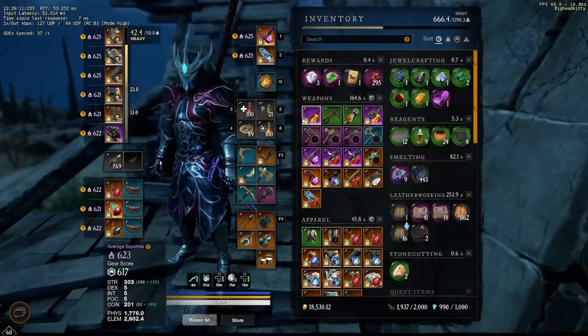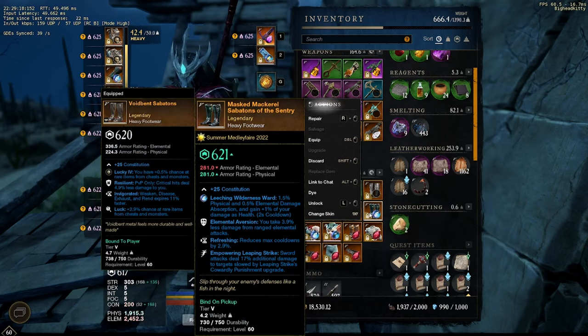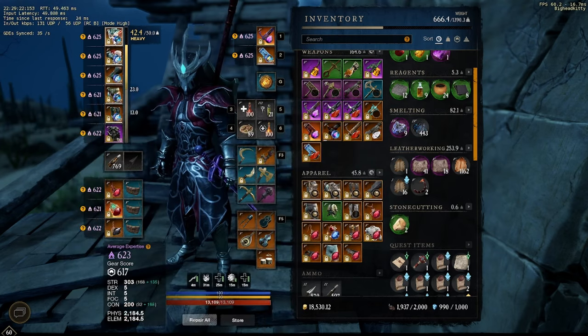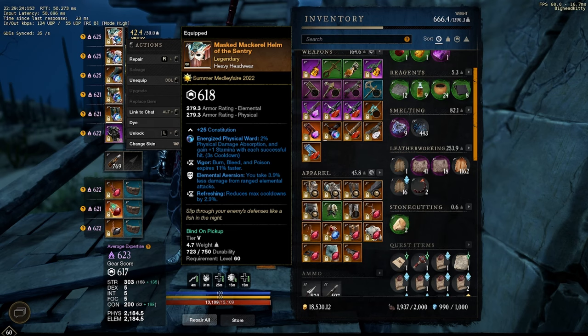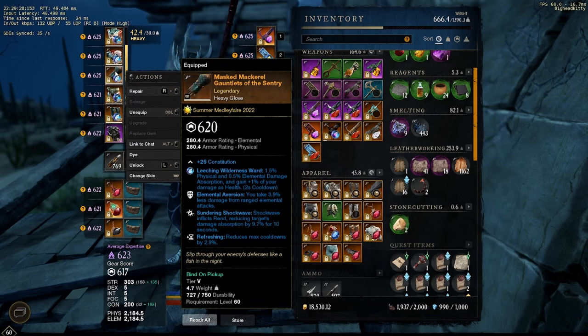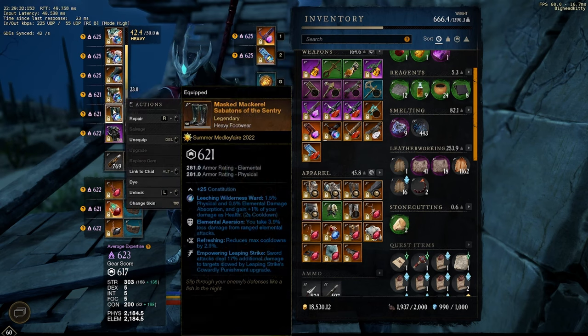I'll show you a quick way to get up here after I show you the gear that I use. I'm using the Masked Mackerel set from the Summer Medley Fair event. Each piece has elemental aversion and refreshing standard perks, then a random perk. You can craft it — you can buy the patterns off the trading post and craft it, even if you're not 200 armor score, so it's a pretty good set to get.